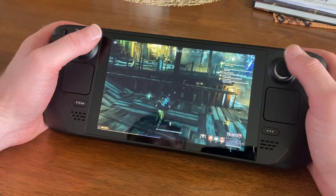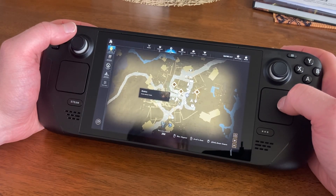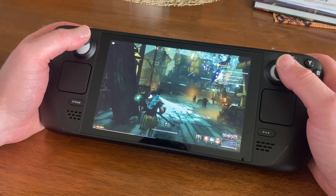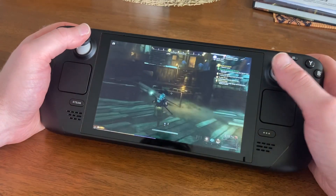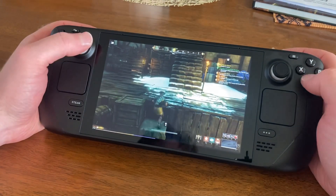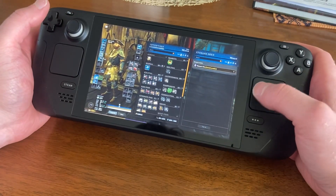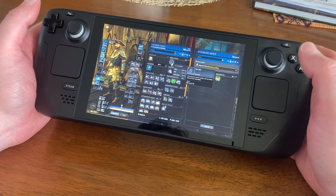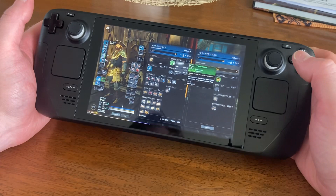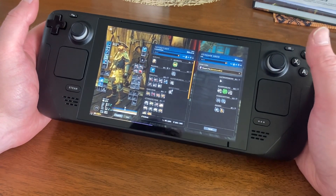On the other back button, if you've got a lot of stuff to store, you can hold R4 and pull the trigger to just start auto-storing items — you don't have to do it manually. Same for pulling items out of storage — you can just go through that way. Let me find storage here to show you.